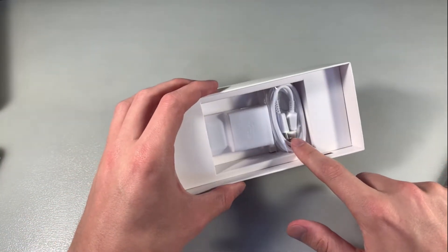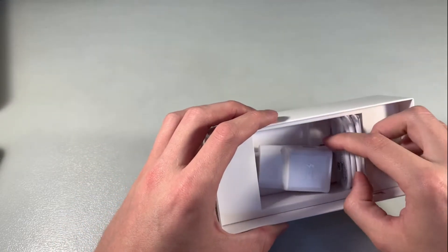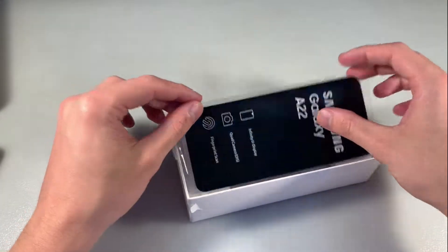Adapter for charging in the box and USB Type-C cable, and key for SIM slot. That's all the box contents, and now let's talk about the device.